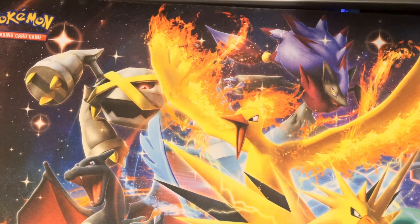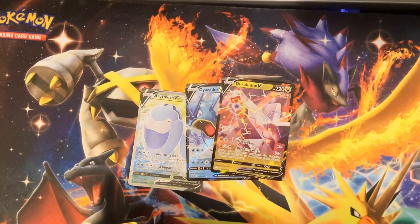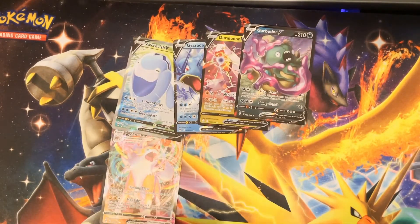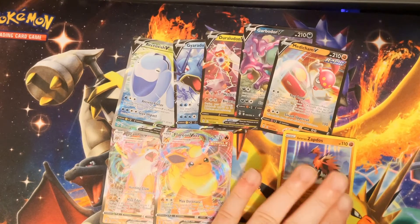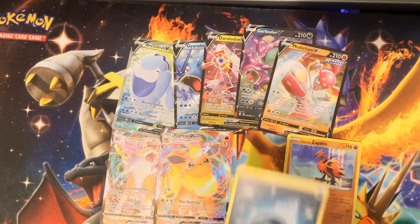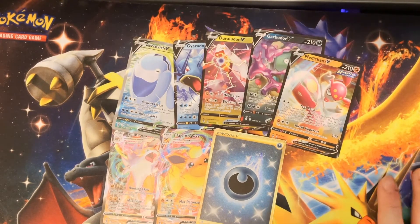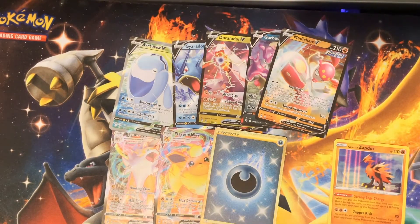Let's see how many cards were actually hits: Arctovish V, Gyarados V, Duraludon V, Garbodor V, Lycanroc VMAX, Flareon VMAX, Medicham V, Galarian Zapdos, and that gold energy card. I'm not going to count the Galarian Zapdos since that's just something personal I wanted. So that's one, two, three, four, five, six, seven — eight hits out of 36 packs. That's just about in the range I suspected.